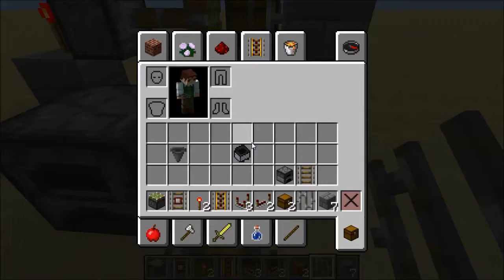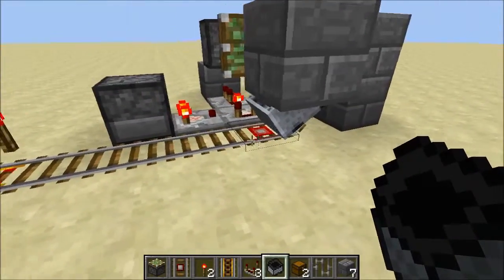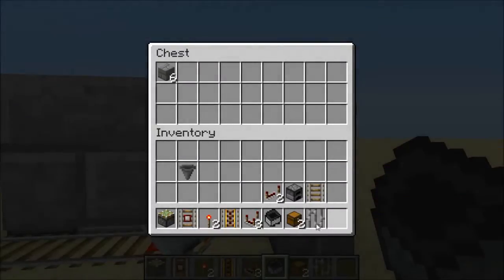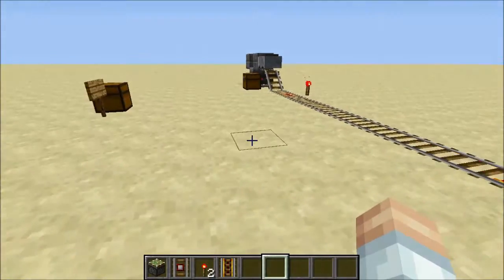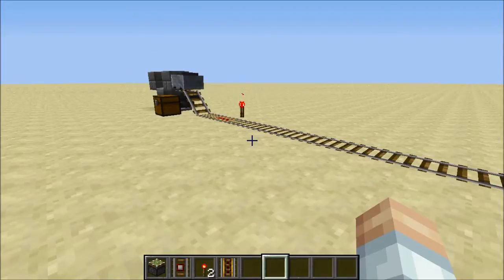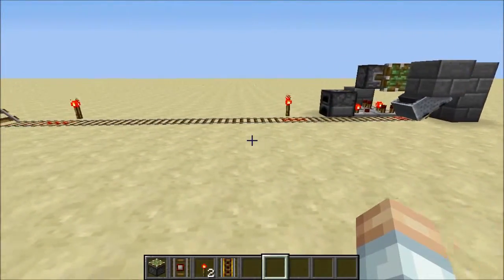Technically we're done. Let's place the hopper minecart and take a look. Place some items — that may not all fill up. It goes on its way and is going to drop off all of the items until it's done. There we go — that is the automatic fill station.